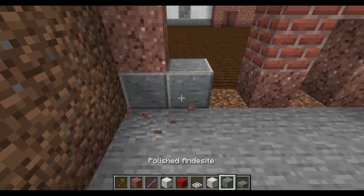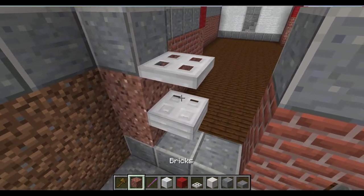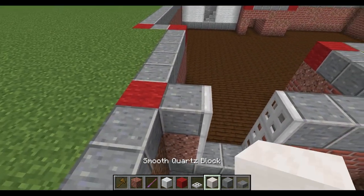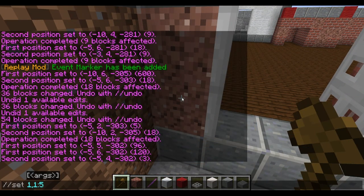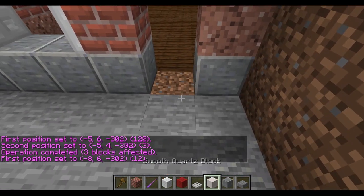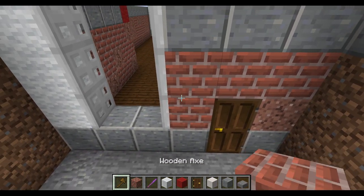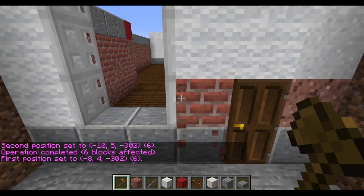There's going to be a window here but it's going to be offset by one because we're going to have a doorway in here. We're going to use polished andesite for the base again. The window is three blocks high using the iron trapdoors as mentioned, and we've got the same on this side. Above the top we're going to place the white concrete once this is set. Let's change this up now to a nice white concrete wall mix. We need to place the door in first before doing this side, or we're going to have a massive collapse. That is obviously the issue of using white concrete powder — it can suddenly turn into a falling block.